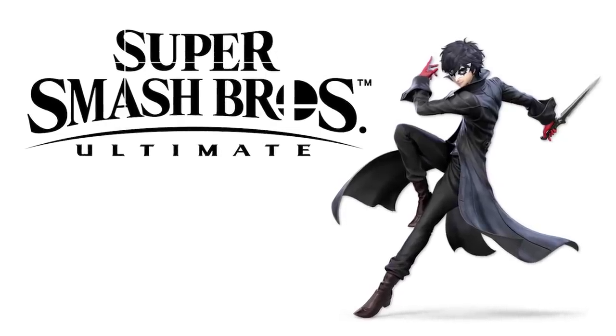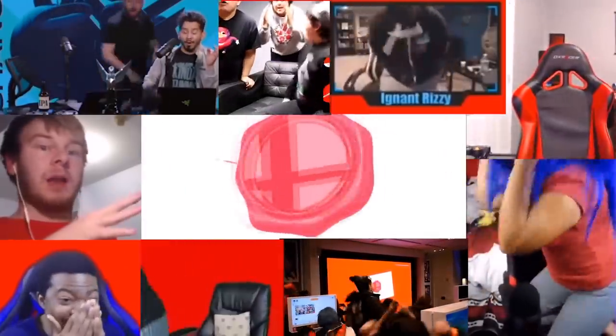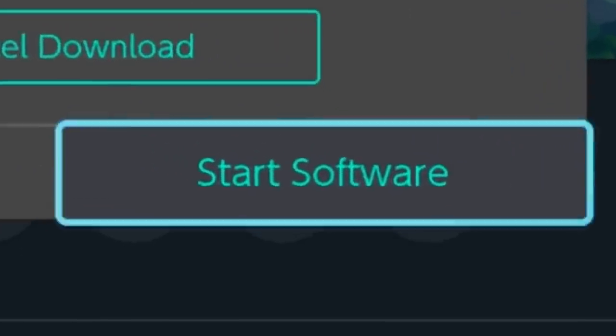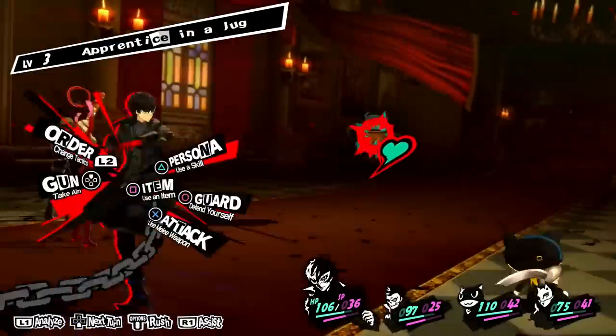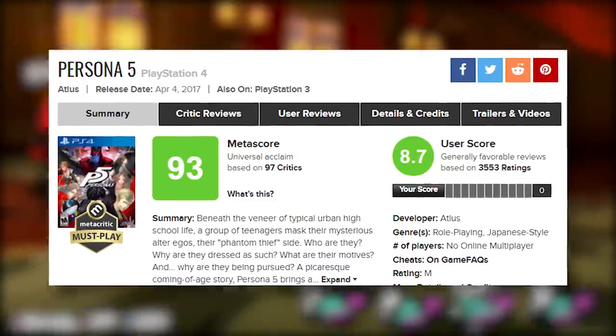So Joker came out for Smash Ultimate in 2019. The smooth silky nerd is the main character from Persona 5, a stylish turn-based JRPG created by Atlus that was met with critical praise upon release.